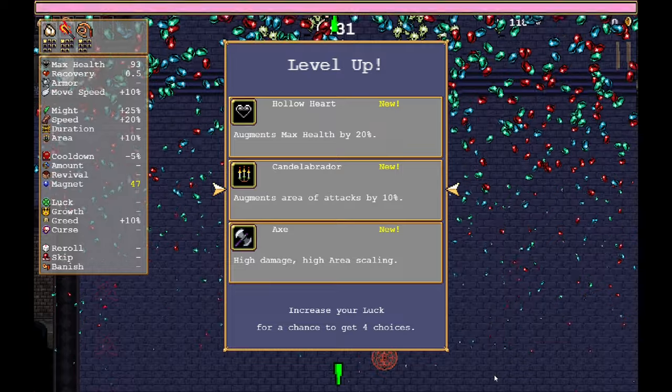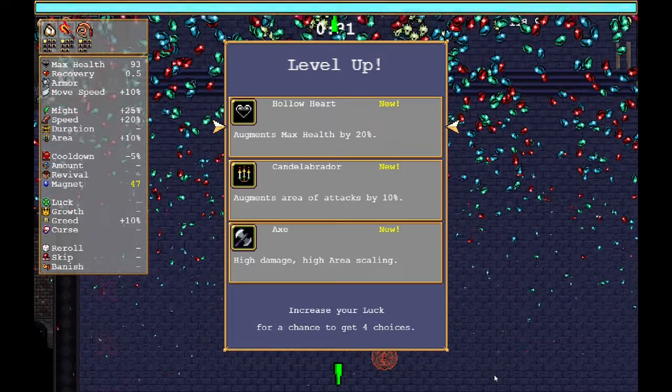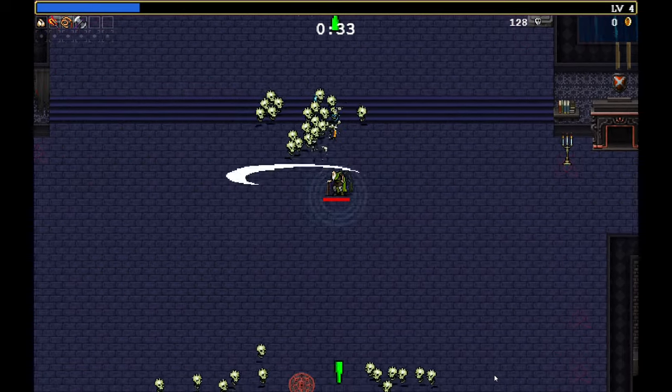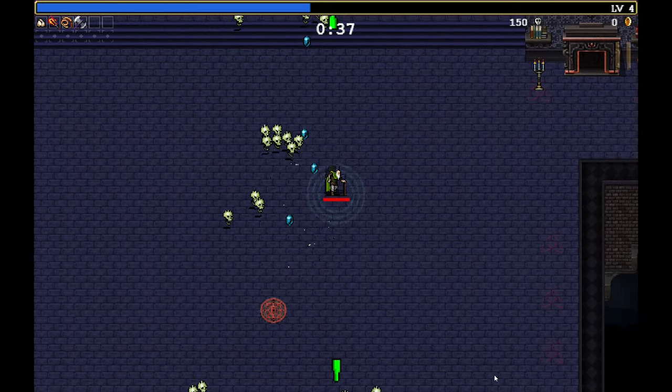I don't really like any of these. Maybe we pop his maximum health back up? Or we take Axes. Let's take Axes — they're my least favorite weapon, but we'll take it just to get some more damage going early.